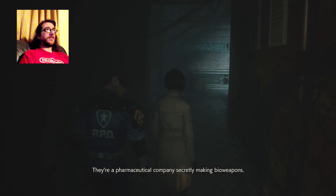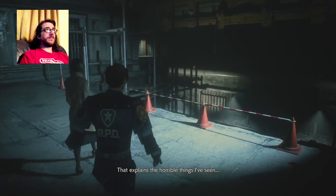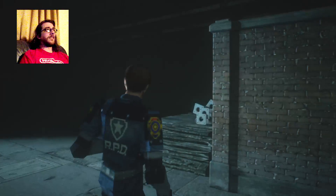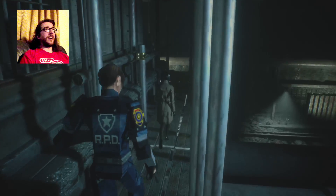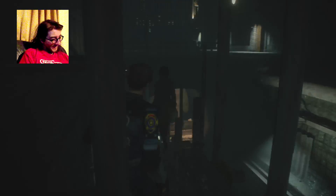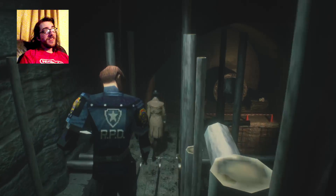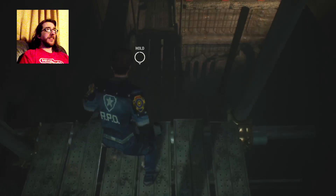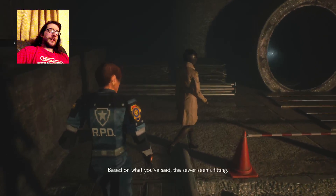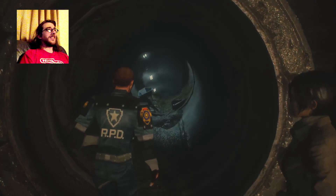Yeah, a little bit. They have a virus — it turns people into indestructible monsters. Oh, delightful. Are we going down there? No, we're going down there. Excuse me. And that's why I'm looking for Annette Birkin — she's the one at Umbrella responsible for unleashing the virus. I'm going to bring her down.